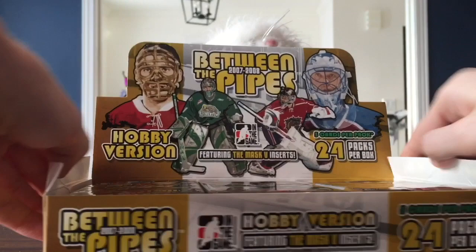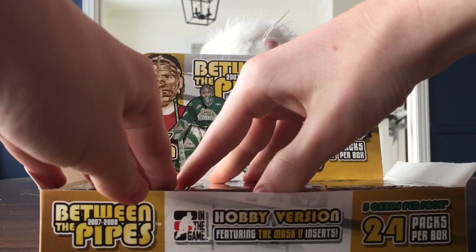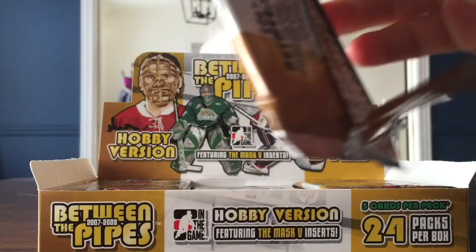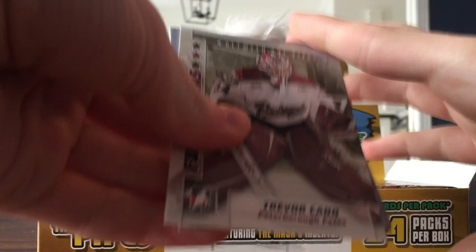Cool-looking packs. Do you want to go first? We're each going to go back and forth, pick our packs. We're going to have 12 per person. I'll start down in the middle, because that reminds me of your eight-way auto pull. The eight-way auto was the second pack down the middle, so I'm going to go for that one. There is, I think, one auto and one mem guaranteed.